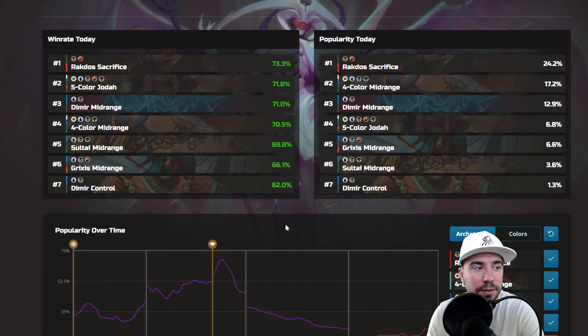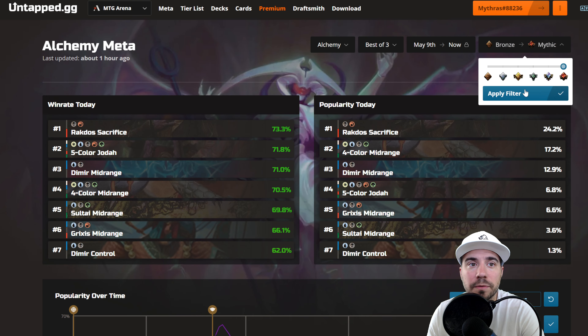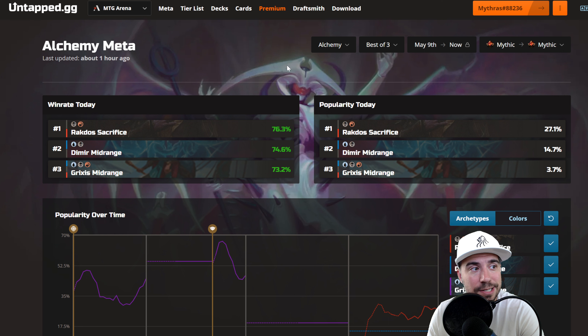You can see what's happening in terms of those win rates over time. Let's see if anyone's at Mythic — yes, a couple of you: Rockdose Sacrifice, Dimir Midrange, and Grixis Midrange. Rockdose Sacrifice definitely dominating in terms of popularity. That concludes Alchemy for the week.